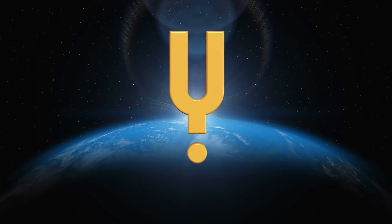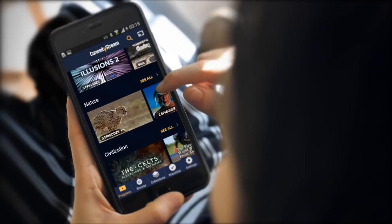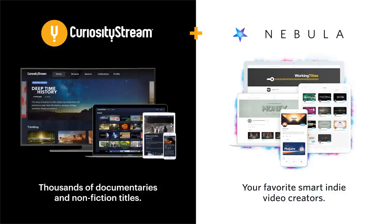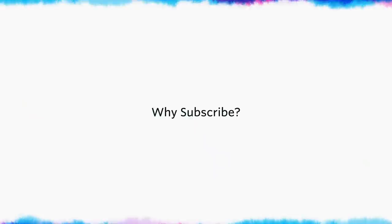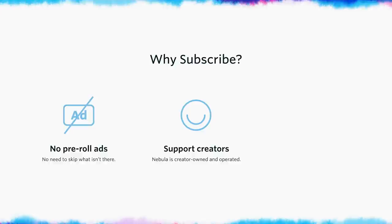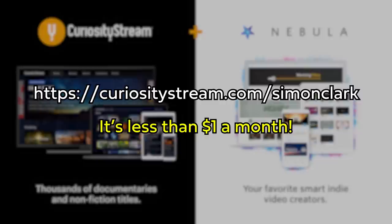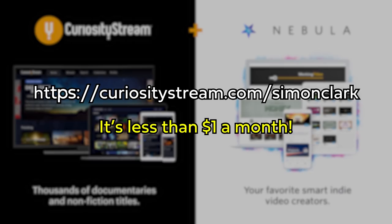We've partnered up with CuriosityStream, the number one provider of high quality documentaries on the internet — from How to Build a Castle to Amazing Gravity with Jim Al-Khalili — with a special deal. For a limited time you can get access to CuriosityStream's immense library and Nebula for not 40 but 41% off. That's less than $12 a year to not see adverts on your favorite YouTube content, to support your favorite creators, and to get the best library of long-form documentaries on the web. Go to CuriosityStream.com/SimonClark and sign up.